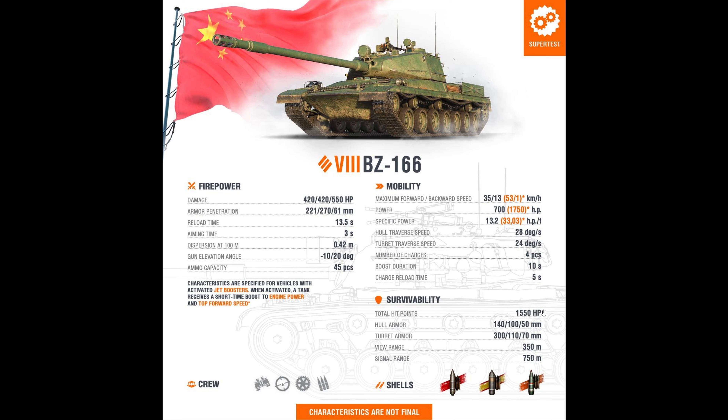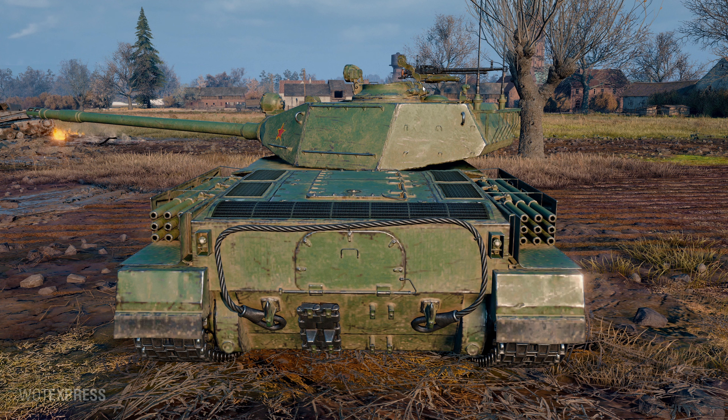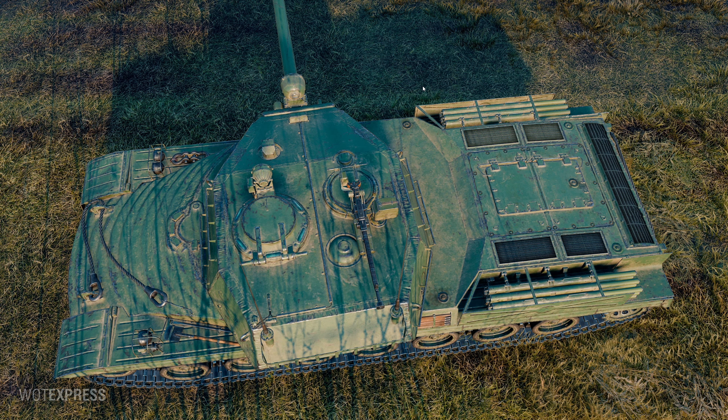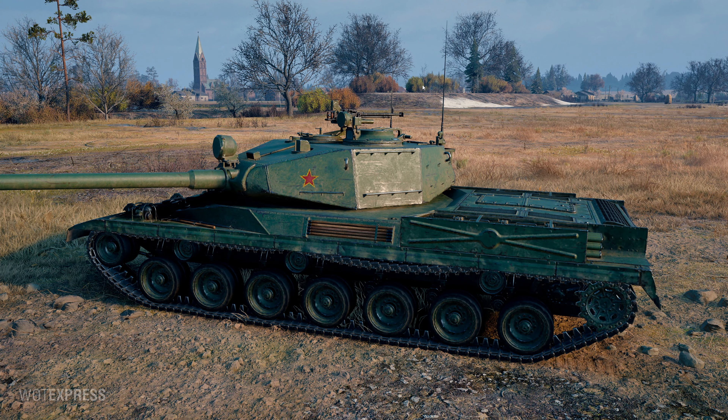1550 health - a little bit above average. 140mm for the hull front without sloping and ribness - pretty good. 300mm for the turret front, not considering the commander cupola. It's like with the 176 - it's surprisingly good at hull down, considering the WZ-111s cannot do hull down as effectively until we reach the 5A with about 7 degrees. The tier 8s in that line have like 5 degrees of gun depression. So this thing is strong hull down with 10 degrees of gun depression.